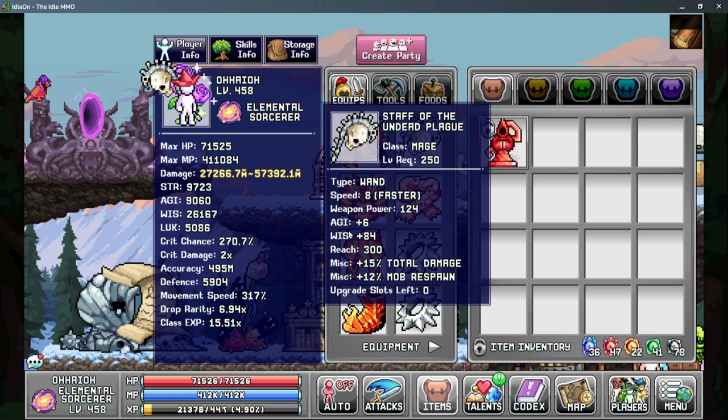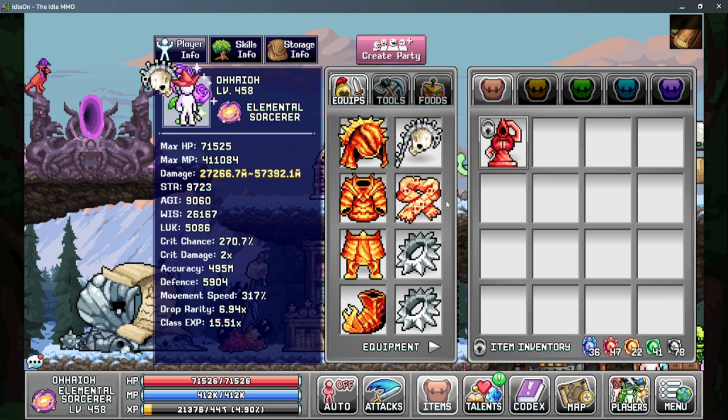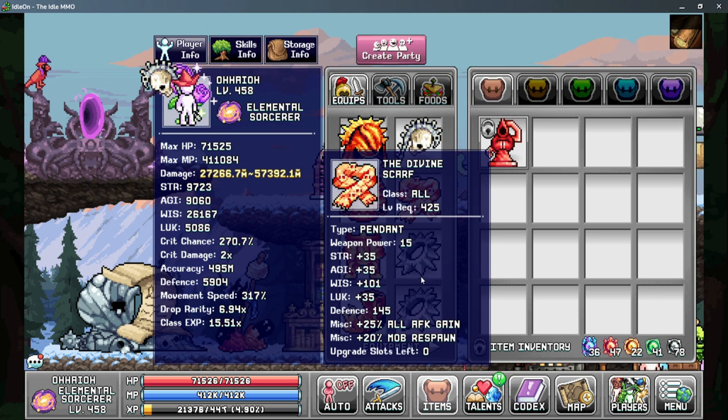For your weapon it's the same thing — the best weapon you can get currently is the staff of the undead and it gives a very high amount of wisdom. Your pendant is going to be the divine scarf, and this is only because it gives 101 wisdom without any additional upgrade slots. It's a flat 100 wisdom and all of our stats get multiplied by about nine times, so this pendant is giving me about 900 wisdom to my base stats.